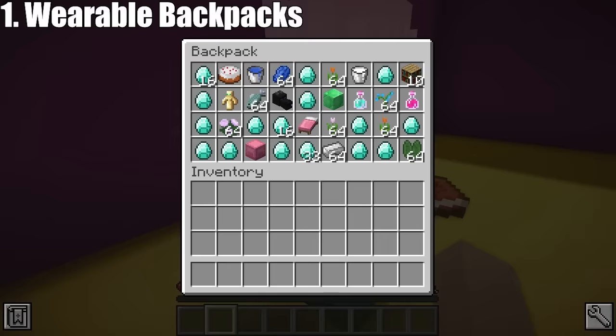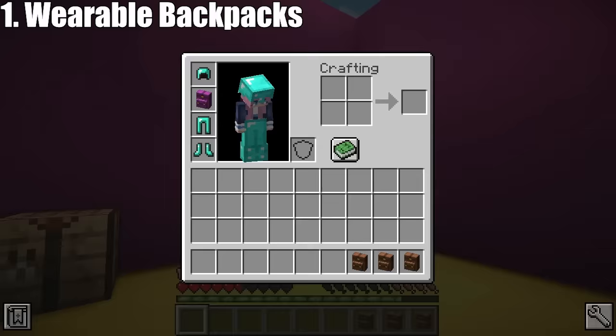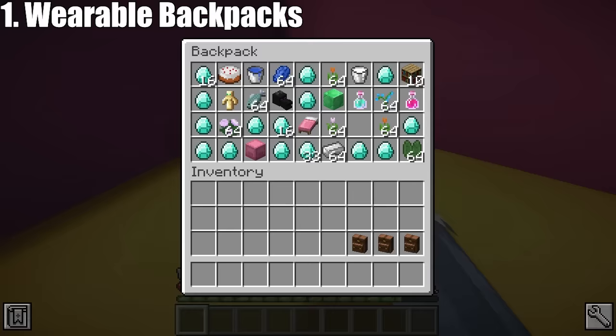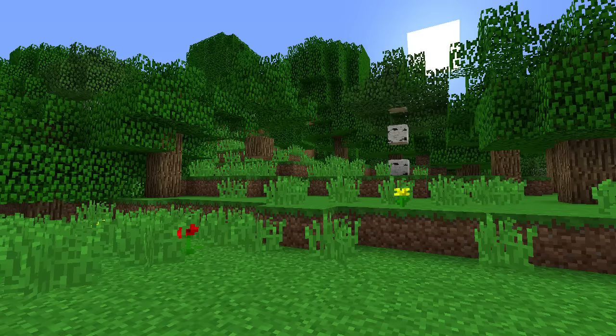Another fun feature of this mod is that other players can actually open your backpack and deposit or withdraw items while you're wearing it. Unfortunately though, the backpack does take up your chest plate slot, so you'll have to decide between safety or storage. This mod is great for early game before you can get your hands on shulker boxes.